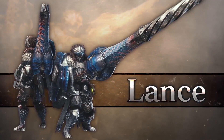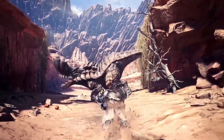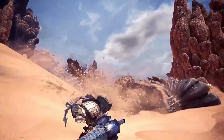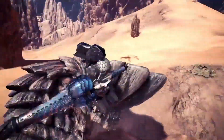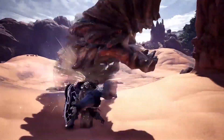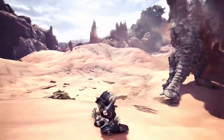Lance. As stout and stoic as ever, the lance is a choice of weapon for those who want to stand their ground. Utilize the guard shot to unload a burst of slinger fire from behind your shield. The clutch claw can even be used to counter attack. After springing the clutch, pierce their hides to soften them up for more damage.